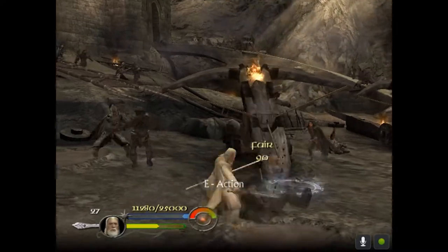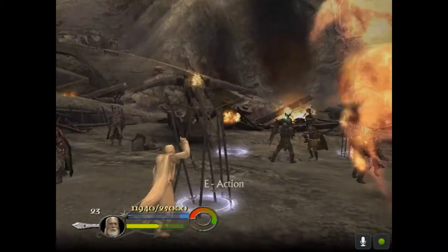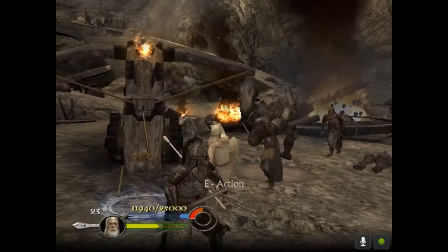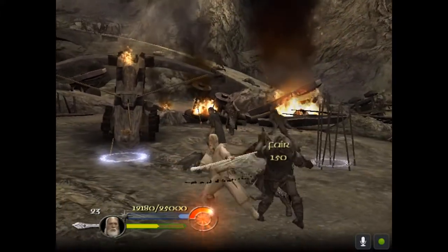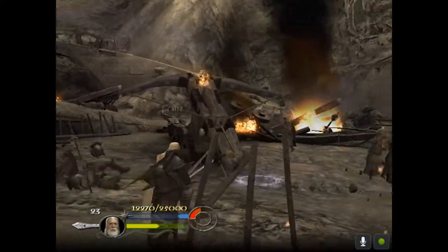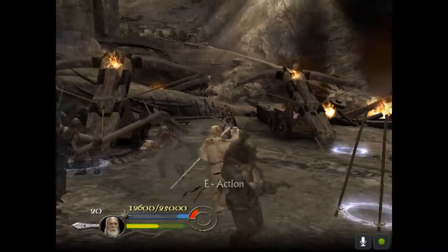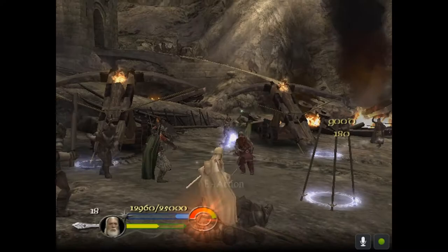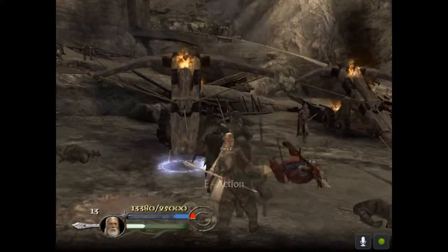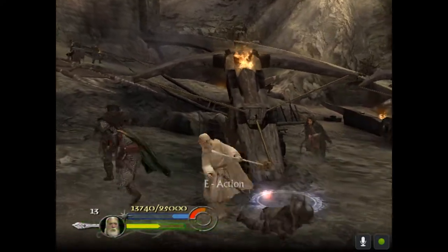I just try to take out Uruk-hai here while they're preoccupied with my allies. The Uruk-hai archers will give you more points than the Uruk-hai infantry. Any time you flip an enemy or knock them down on the ground, you can use the killing move button and that instantly kills them. This works for most infantry but not for certain mini-boss enemies such as champions or trolls — I'll talk about that once we get there.